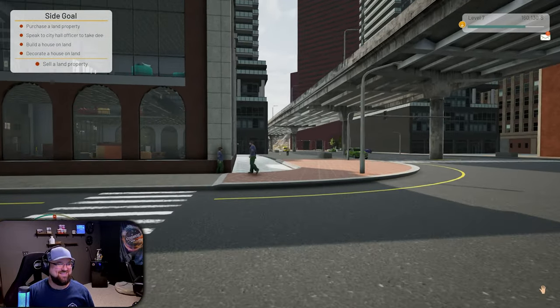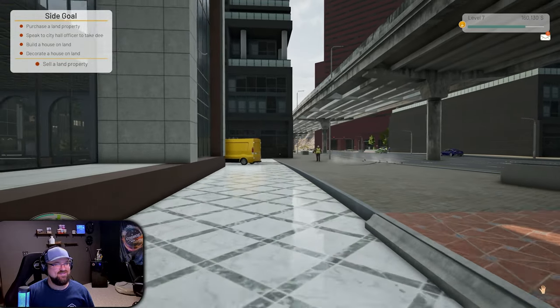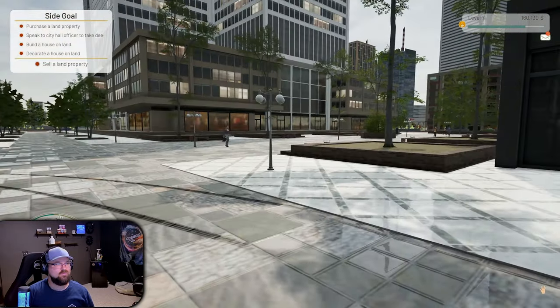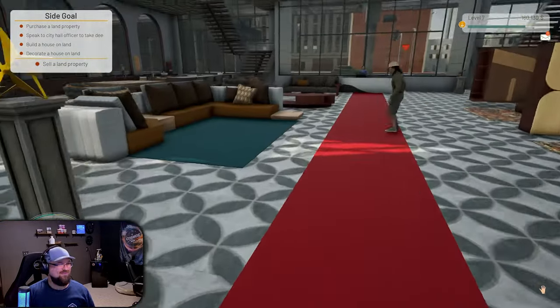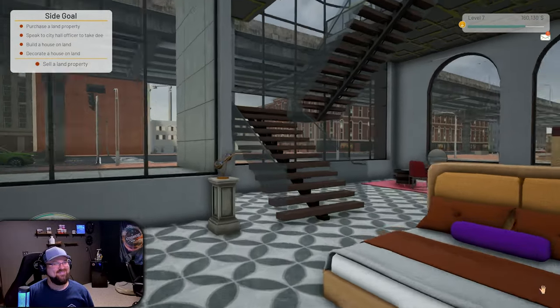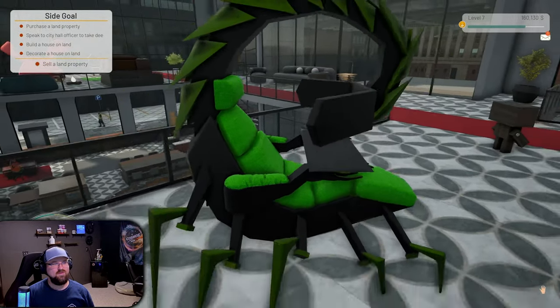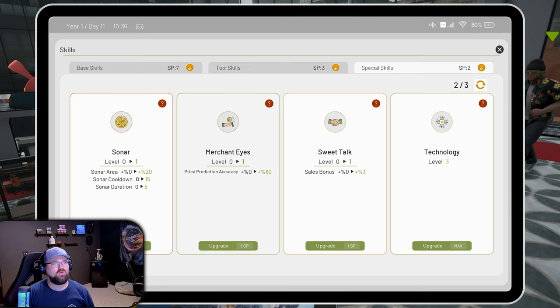Oh geez, here he comes. That's how you come around the corner - that thing sticks out like a sore thumb. What should I upgrade to make things cheaper for us? Oh, here's the gaming scorpion chair. Under your skills, special skills, you want to do sales bonus - sweet talk - it's going to make everything cheaper. I've already got that at level three. Merchantize is going to help too.